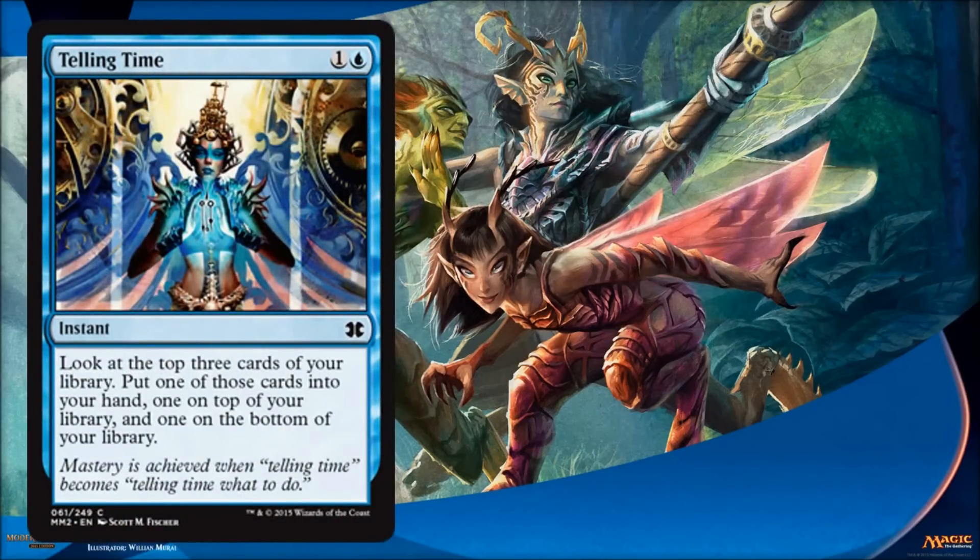Before I talk about Telling Time, I was a little surprised Serum Visions didn't get reprinted. Serum Visions was a common in the Mirrodin block, it's a huge staple in Modern, and it's very expensive for a common today. It's the type of card you could easily reprint in a duel deck or the Commander series. I was a little surprised we saw Telling Time instead of Serum Visions. But having said that, Telling Time is going to be a good limited card, and it does see a little bit of play in decks that need to dig in Modern.